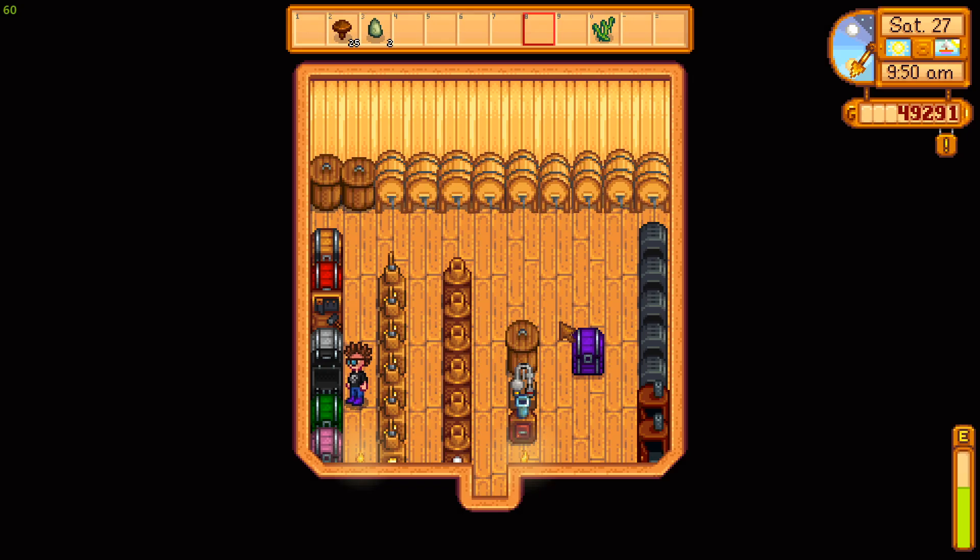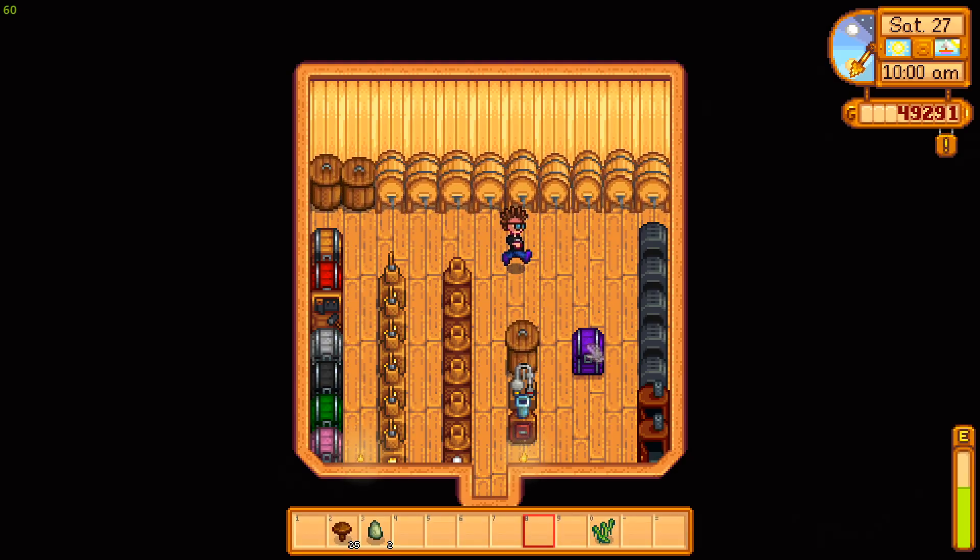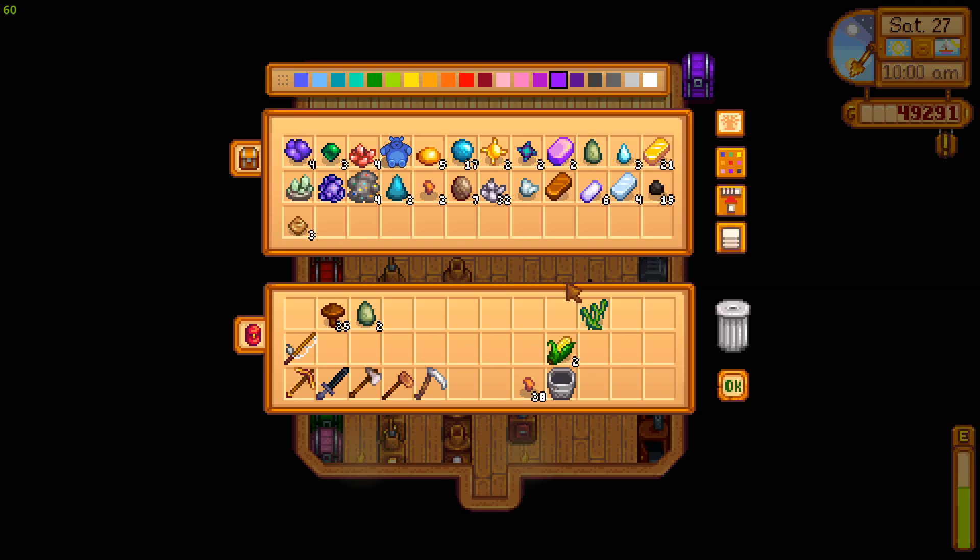We're gonna put away clay, wood, jade, bug meat, copper, and the slime. The algae is going in my fridge because that's where I store my food for eating.